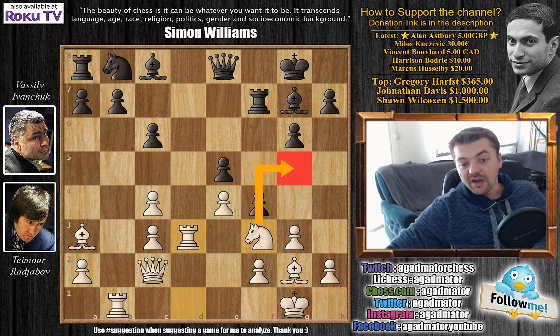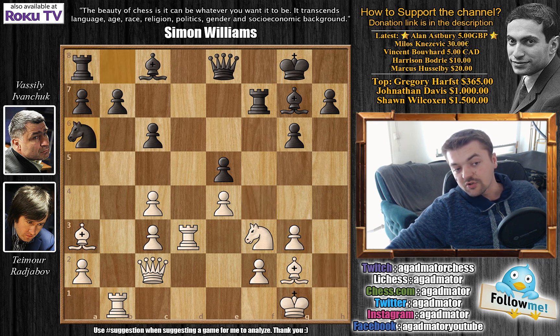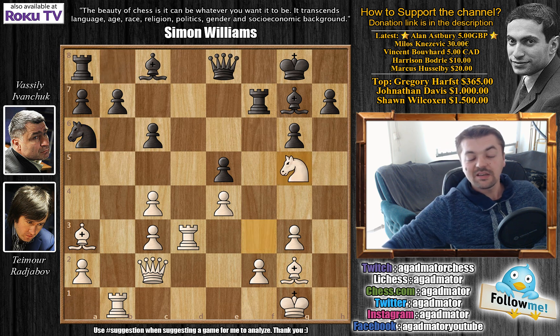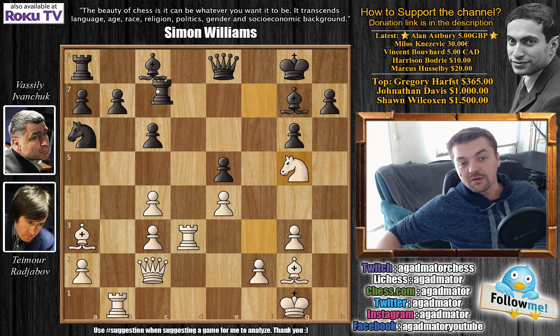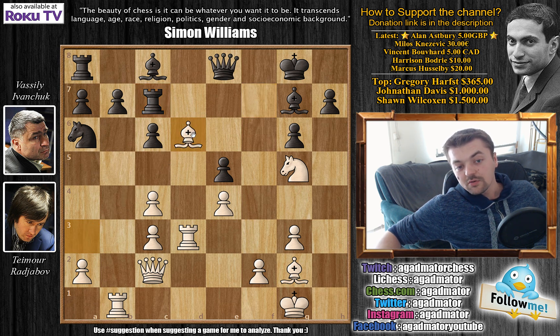After f captures on g3, h captures on g3, and knight to a6, Ivanchuk tries to develop his queenside pieces. Knight to g5 now comes, and here instead of going rook to d7 — which leads into what we've just seen — Ivanchuk plays rook to c7. He invites Rajabov to go for bishop to d6 and prepares a nice exchange sacrifice. So bishop to d6 was played by Rajabov.